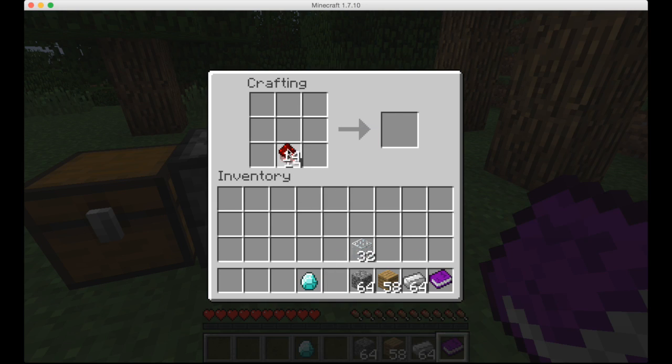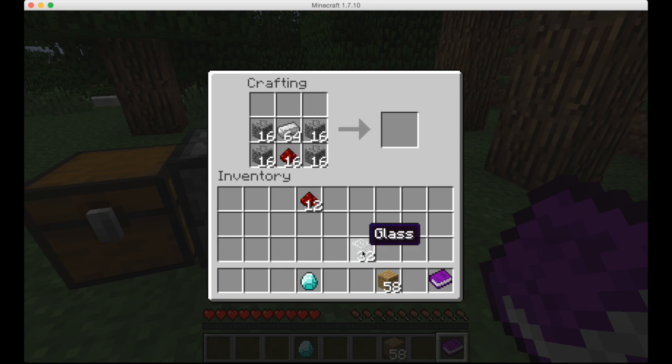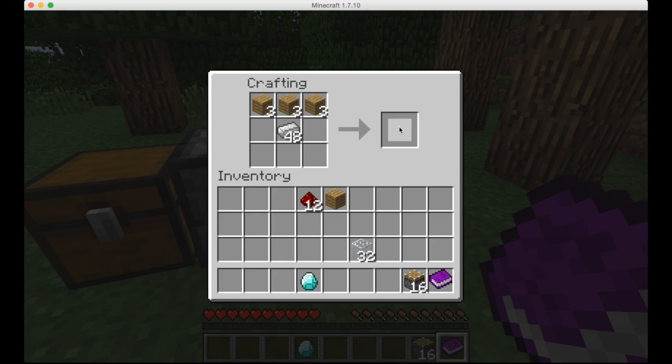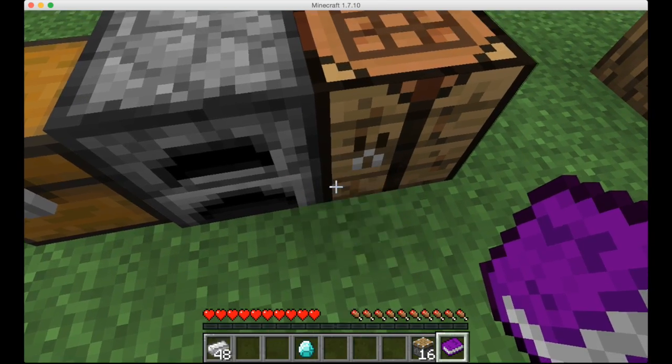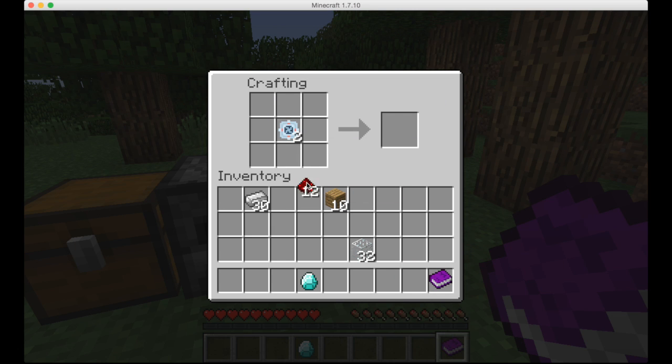Put 16 redstone in the bottom, fill up the sides with cobblestone, put all the iron there, and all the wood there, and you'll get 16 pistons — then take all the wood back. Then make 2 blocks of iron, surround the blocks of iron with pistons, and you will get 2 atomic manipulators. Now put redstone in the top of the manipulator like this, surround it with iron, and you will get a chemical decomposer.